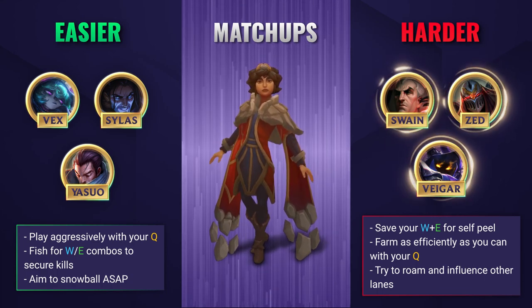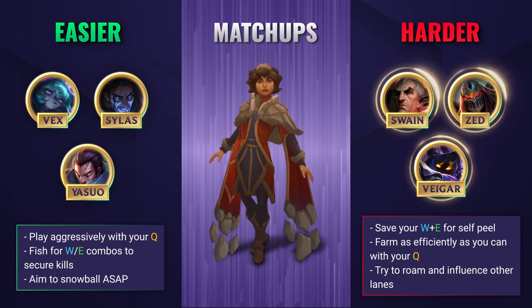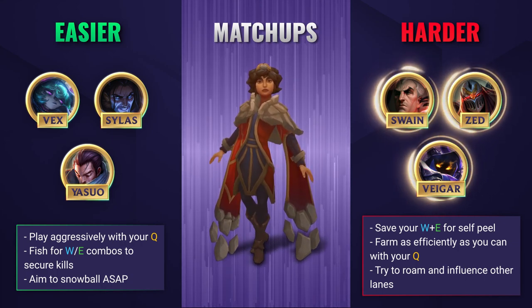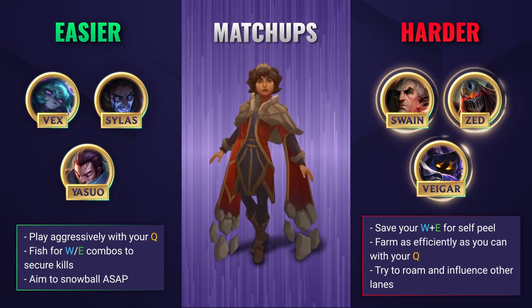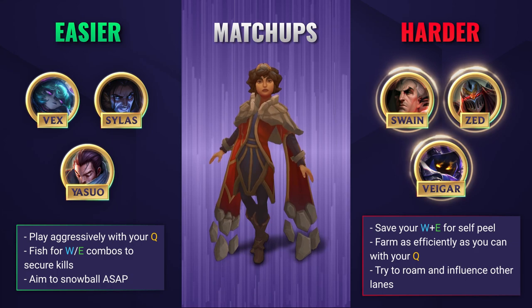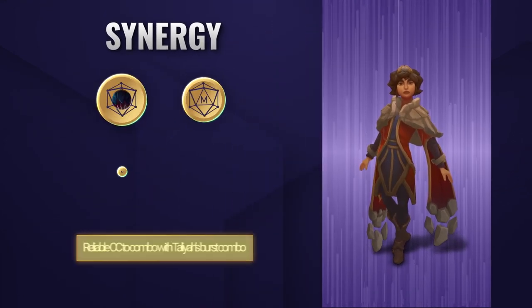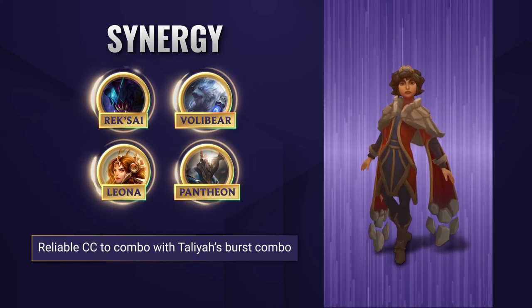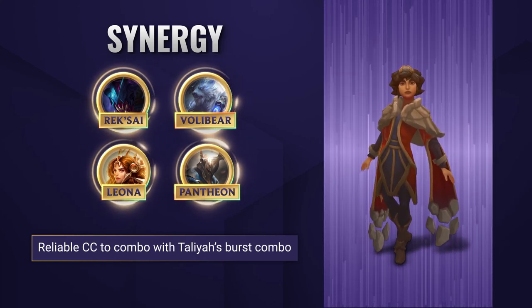In harder lanes, you're going to need to be a lot more careful. Taliyah is very vulnerable without her W, so don't go throwing it out willy-nilly. Instead, save it for self-peeling and combine it with your E to keep yourself protected against enemy all-ins and ganks. You want to try and farm up as efficiently as possible, clearing waves and then seizing any opportunities you can to roam and get a lead elsewhere. Your passive and your ultimate are very strong roaming tools, so use these to bring an advantage back to your lane instead.